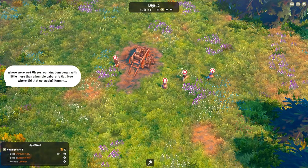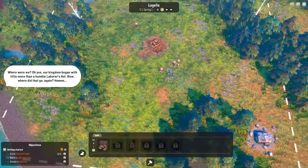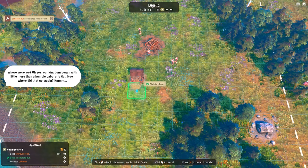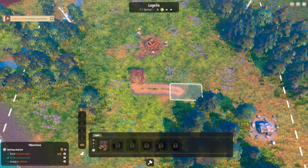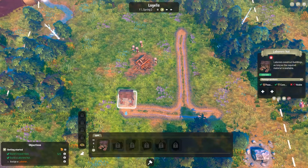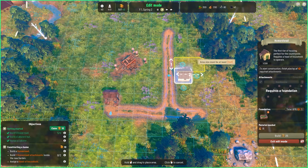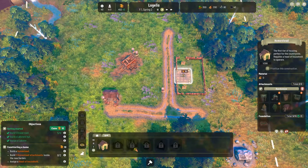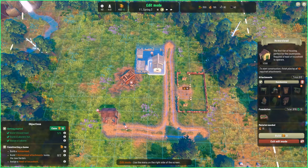Here are our little characters. Our kingdom began with little more than a humble laborer's hut. I'm gonna put her there, and then we're gonna get some roads. We can assign two laborers here. Then we can build some houses — and the cool part is you can click and drag to make it bigger or smaller.